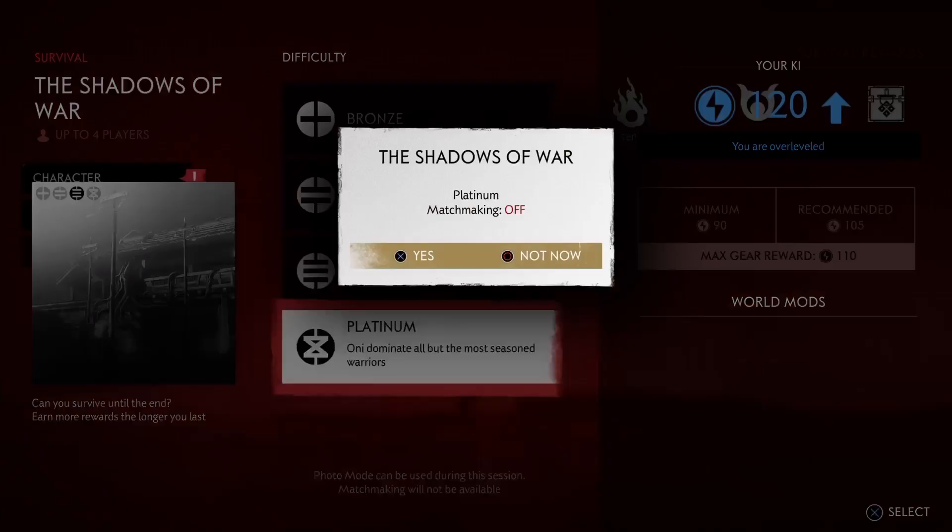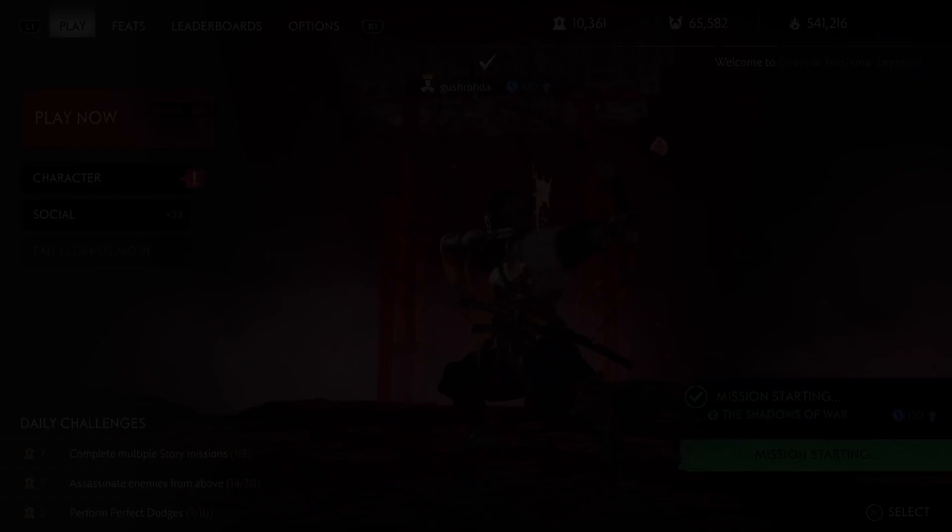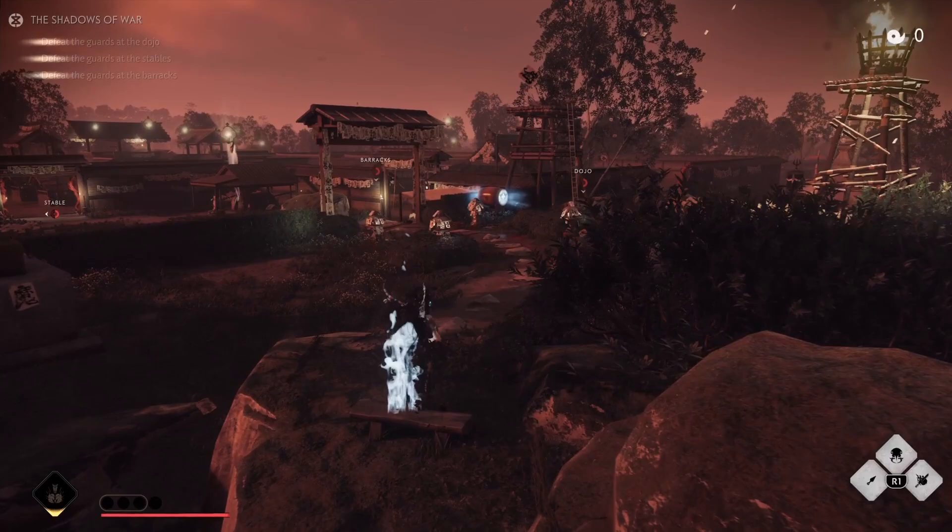Sucker Punch also said that they added a block button to the social tab in the pause menu, just in case you want to prevent matchmaking with that player in the future. With that, that's everything you need to know about this patch. Sucker Punch also said there will be another patch next month focusing on Legends bug fixing and improvements, so look out for more changes in the future.